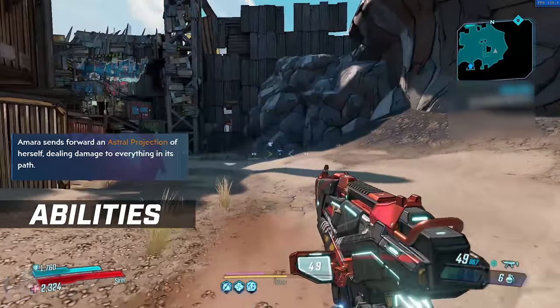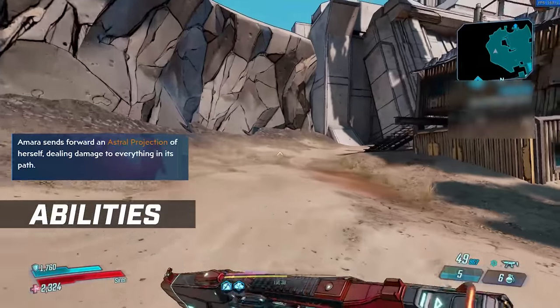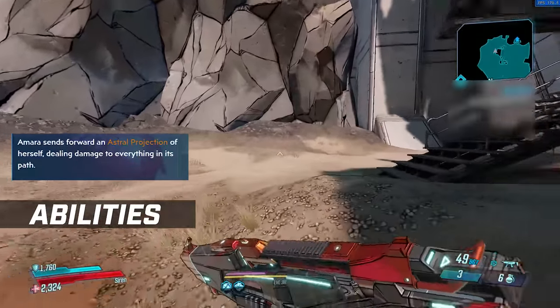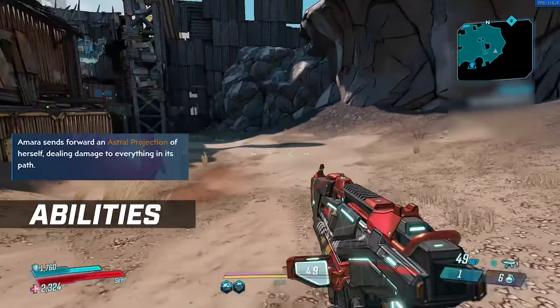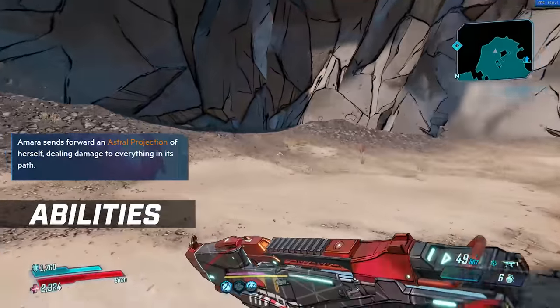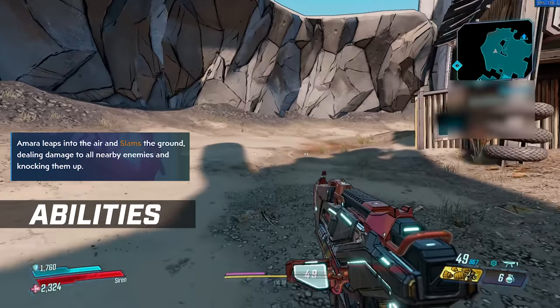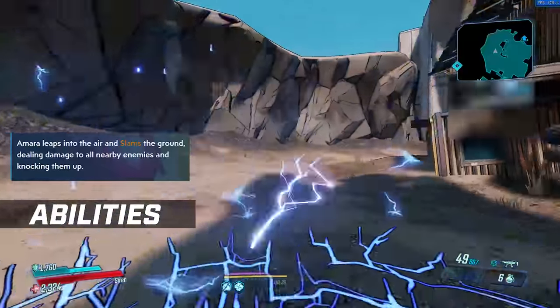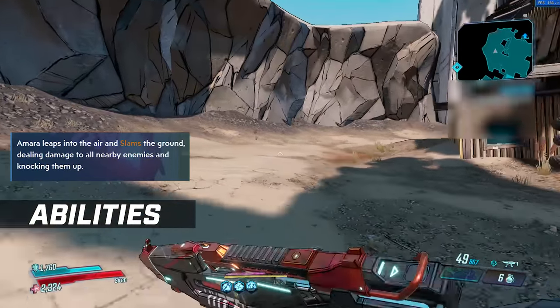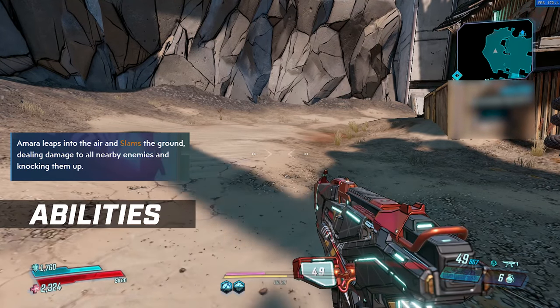The next tree is Mystical Assault and the ability is Phase Cast. Amara sends forward an astral projection of herself, dealing damage to everything in its path. It goes through enemies' physical shields and even through cover sometimes, but you can miss this ability so be very careful. Another ability that you can miss in the Brawl tree is Phase Slam — Amara leaps into the air and slams the ground, dealing damage to all nearby enemies and knocking them into the air.